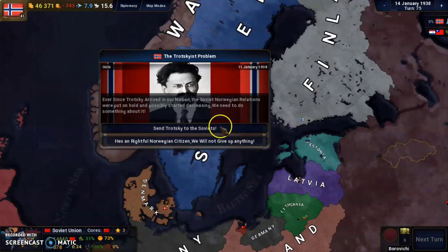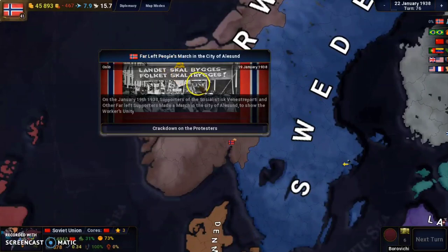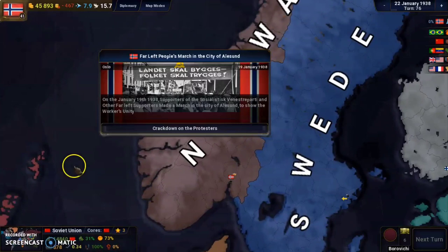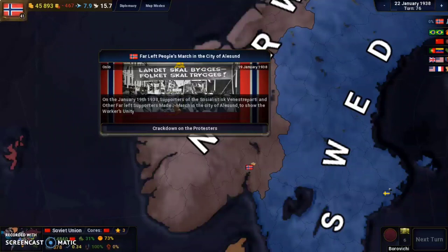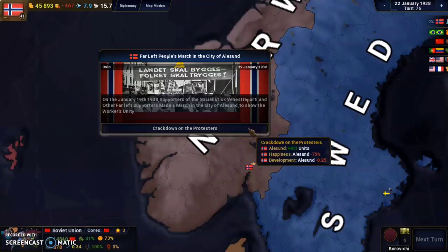Since we gave Trotsky to the Soviets, we get some rebellions. On January 19th, 1938, supporters of the Socialist-Vernist Party and other far-left supporters marched in the city of Ålesund to show workers' unity. We can crack down on the protesters and regain units in Ålesund, but decrease happiness and development there. This is the consequence of giving up Trotsky — we'll probably have more fallout.